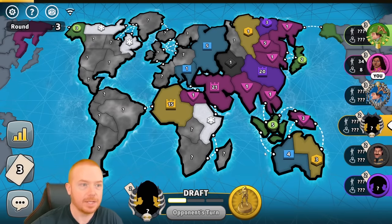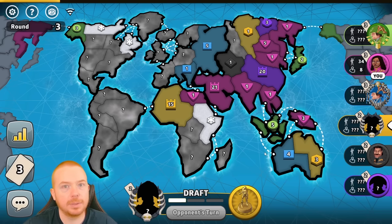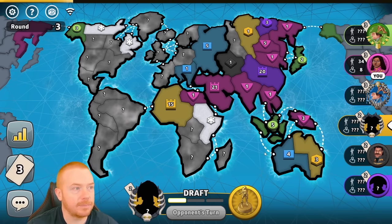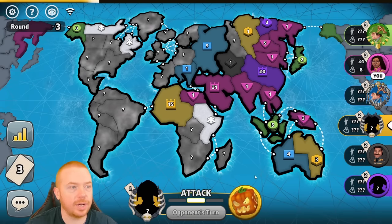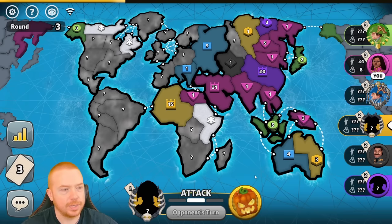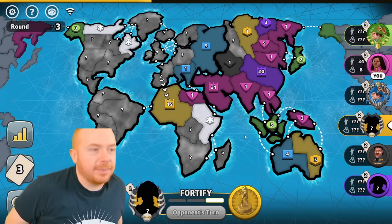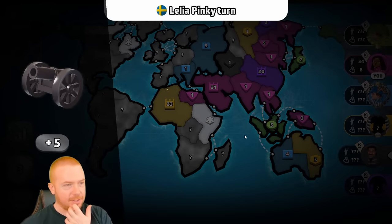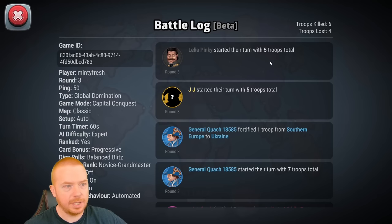I'm hoping to bring the merch back in the new year, January or February. I might even be able to get a couple more designs. No promises but that is my goal. What's black doing? Just gotta keep an eye on five. Blue still got seven, so blue is South America. Is blue trying to hold Europe as well? I kind of want to take my capital for a walk and just see what's going on in North America.